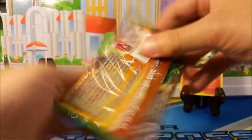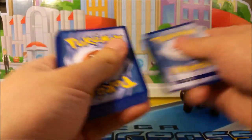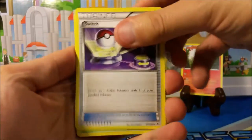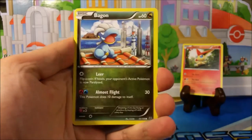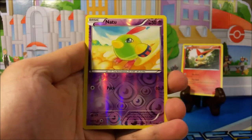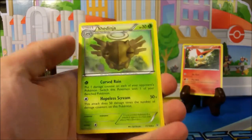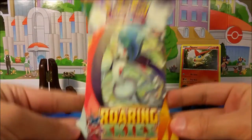Next is our Deoxys pack. I don't know why the codes are backwards — okay, there you go. Alright, we got a Switch, Tropius, Tranquill, Taillow, Bagon, Pidove, Swablu, Wurmple, a reverse Natu, and a regular rare Shedinja.